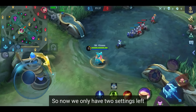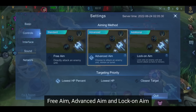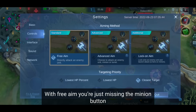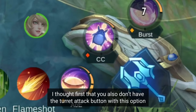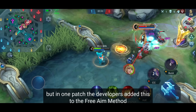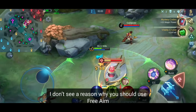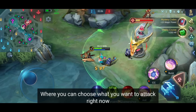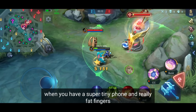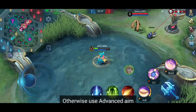Now we have two settings left. The first is the aiming method — you have three options: free aim, advanced aim, and lock-on aim. You should use the advanced aim option only. With free aim, you're missing the minion button, and I don't see a reason to use it when advanced aim exists. With advanced aim you can choose what you want to attack. The only reason to use free aim is if you have a very small phone and really large fingers.